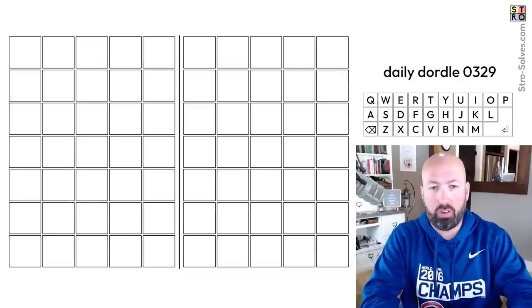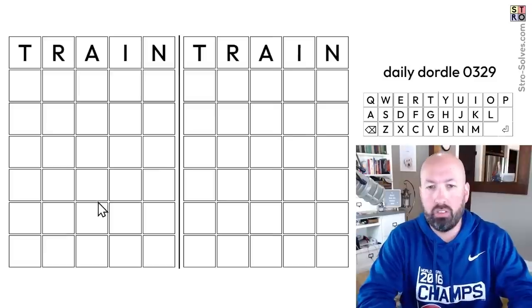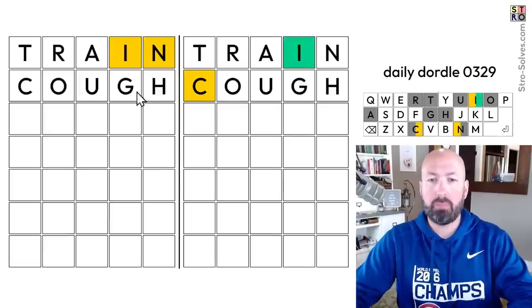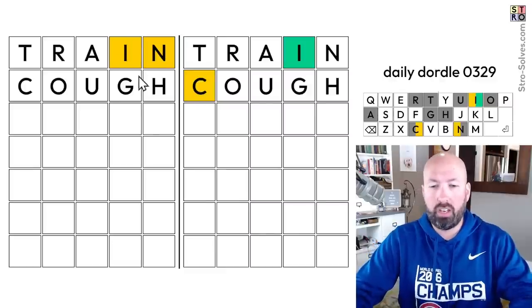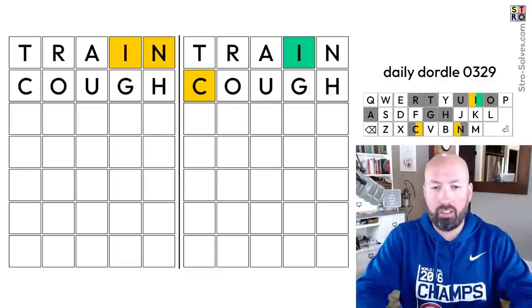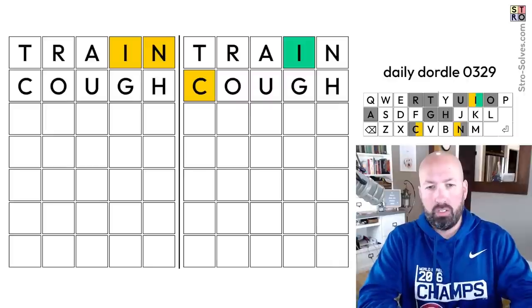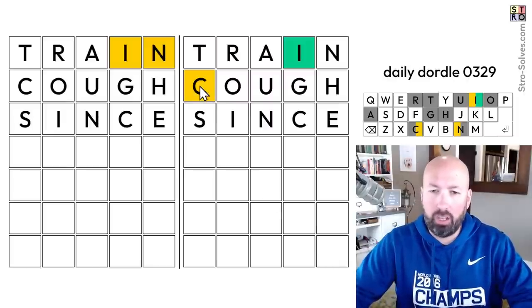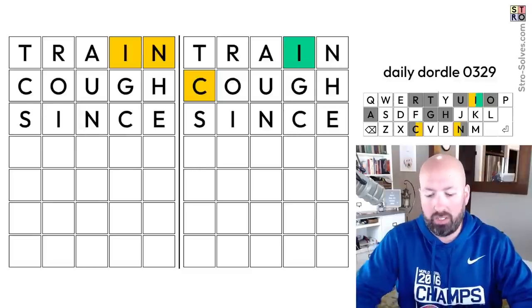So we're going to start with TRAIN and COUGH on the Dordle like we usually do. We didn't get much, so we want to reuse the C, the I, the N. S, L, and E are good letters to do. I would do SINCE, but that doesn't really help us with the C, because the C can't be there on the right, and there is no C on the left.